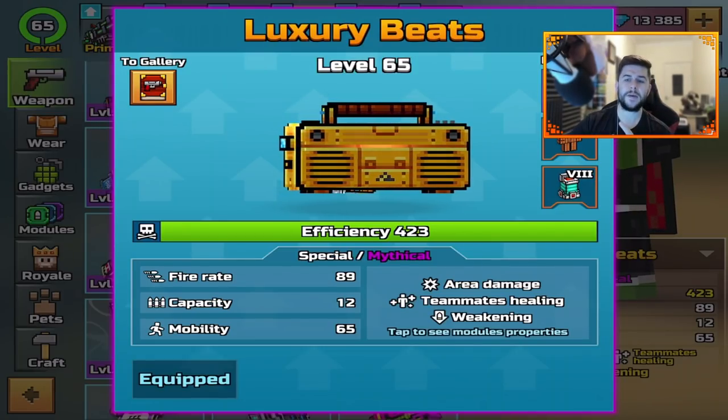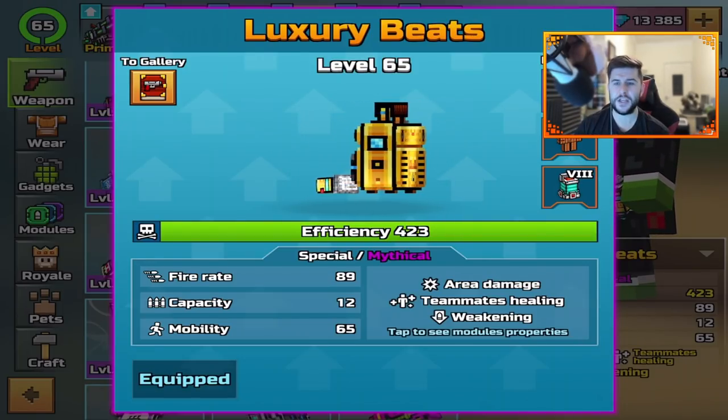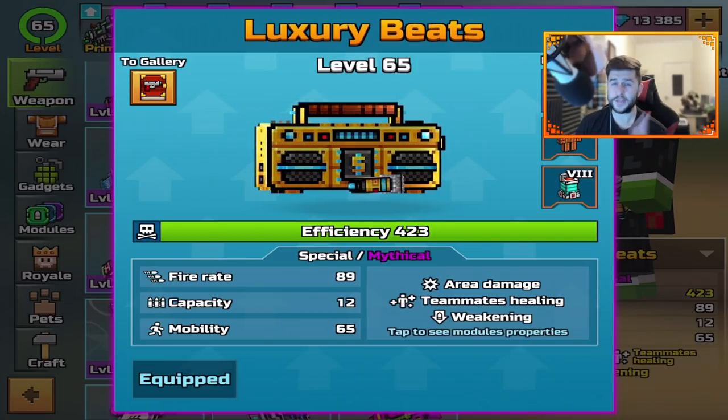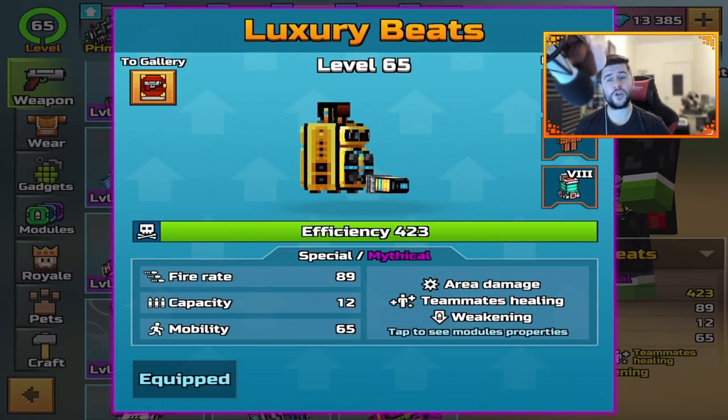It has area damage, teammates healing, and weakening. It used to have charm — they replaced the charm with a weakening ability. Luxury Beats still dominates gameplay and I'm going to show you as well.